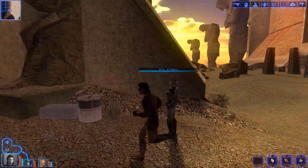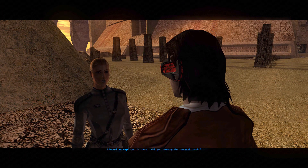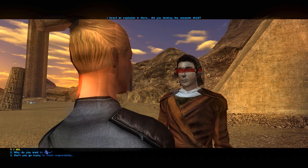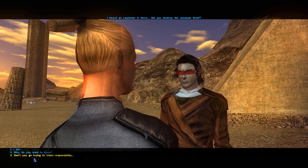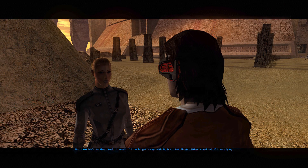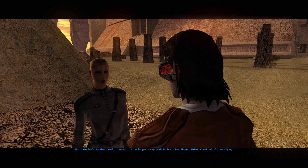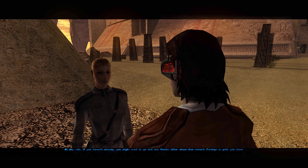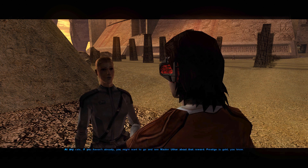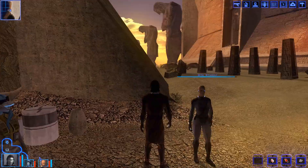She asks: 'I heard an explosion in there — did you destroy the assassin droid?' Yes. 'How do you know about that? Why do you want to know — don't go try to claim responsibility.' 'No I wouldn't do that. Well I would if I could get away with it, but Master Uthar could tell if I was lying. At any rate, if you haven't already, you might want to go see Master Uthar about that reward. Prestige is gold, you know.' How nice of her.